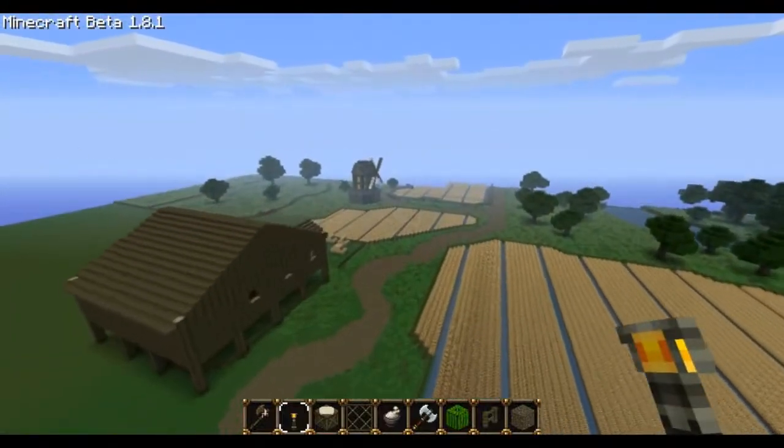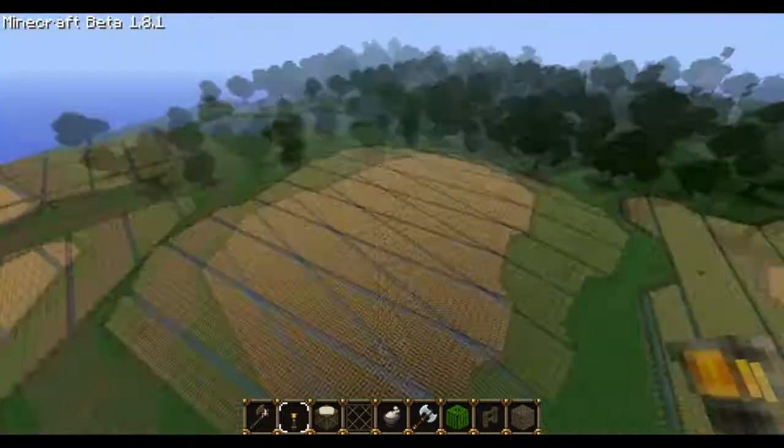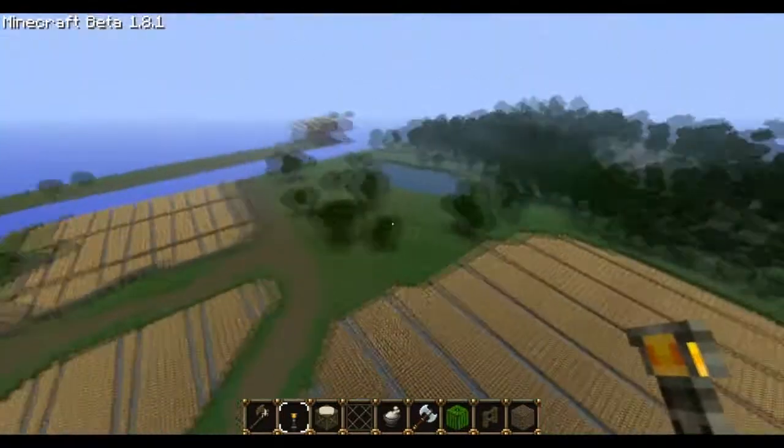Let's go to the barn, good idea. These are all the fields — as you can see we've done the rest of the fields. In fact, before we show the barn, let's go right back and show that we've changed the old field.